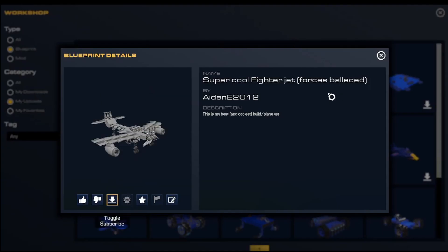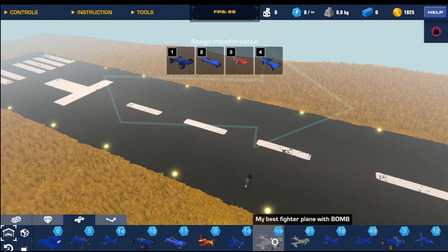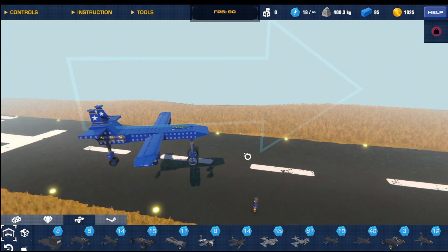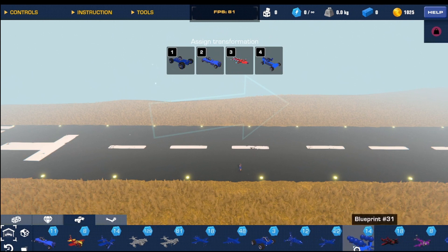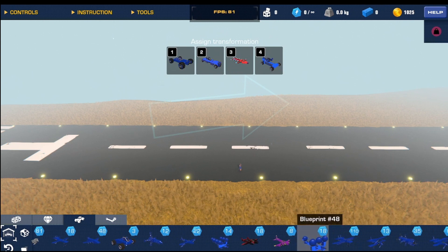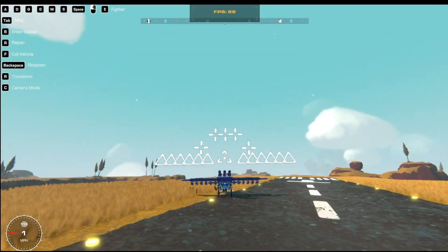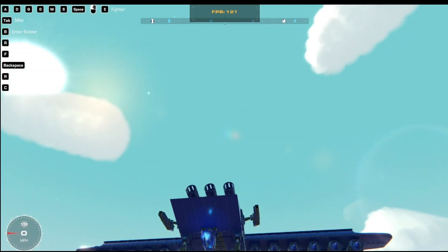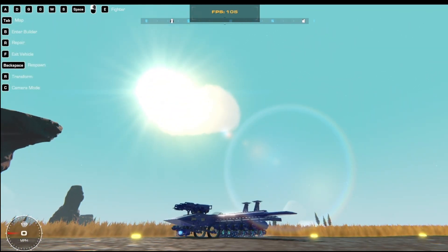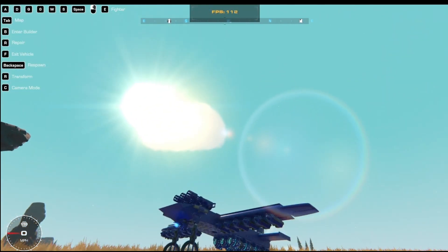It's called 'Super Cool Fighter Jet' — kind of forces balance because all the forces are balanced. This is what I was trying to do earlier; it's got pretty much the same stuff. Most of this is from when I did Airborne. This was my plane fighter from before I had fully learned the techniques, but I did add landing gear in the back as you can see.